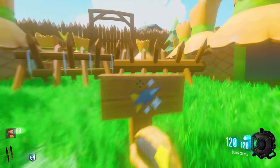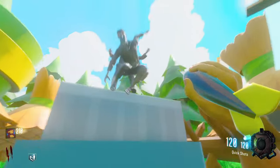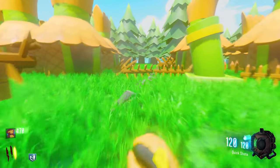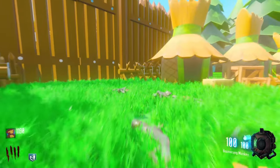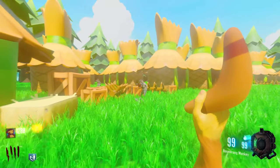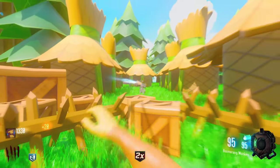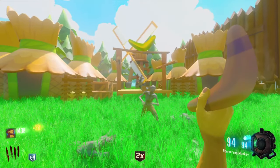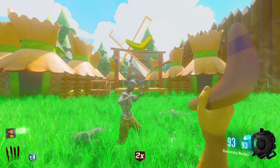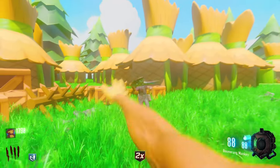There's an easter egg in the map that I didn't do because there's no achievement. The upgrade system is pretty cool with the weapons as well. Here's the boomerang — it does actually boomerang, well, it doesn't really; it goes straight out and straight back. It's like the Hell's Redeemer and Retriever from Mob of the Dead, which is pretty fun.